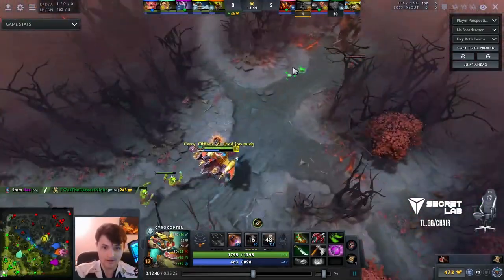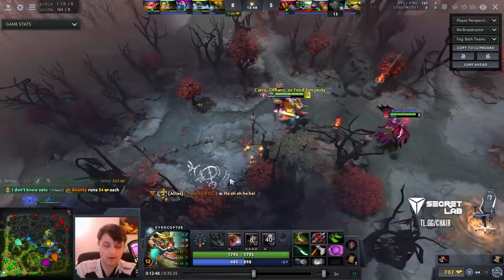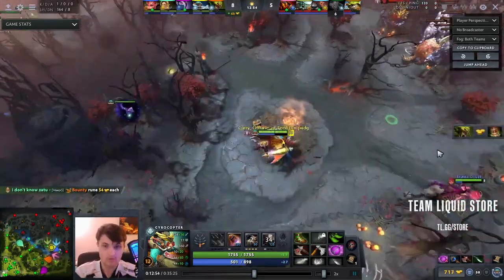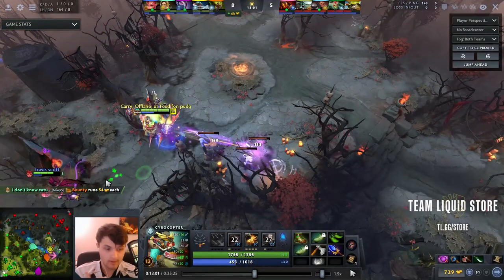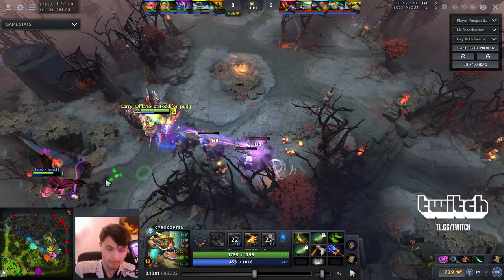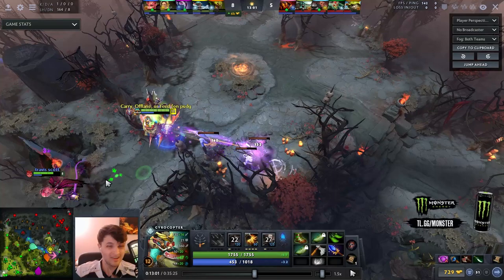If you watch the opponent's perspective, all I did was show up in lane, flak cannon, and leave. What are they supposed to do about it? The difference between Gyro and heroes like Luna and Medusa with this wave-clear ability is that Gyro can do it from level 3 — he can make the opponent back off at level 3. Send a rocket at him, shoot some flak cannon out. Luna needs like level 5 or 6, a couple points in glaives and aura. Medusa needs 3 or 4 points in her snake. Gyro starts off being independent so early, and I've had a 12 to 13 minute Aghanim's almost every single game.